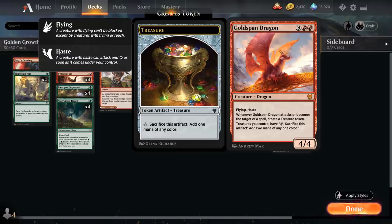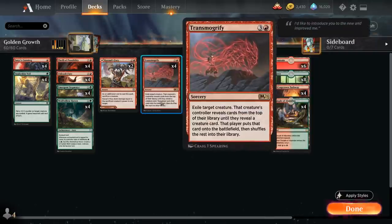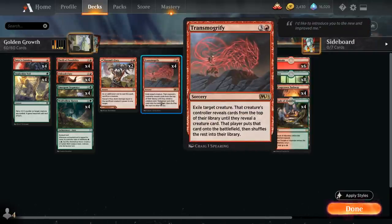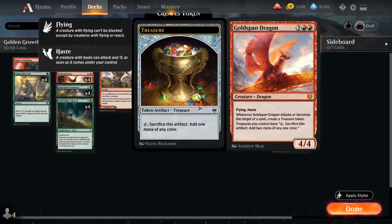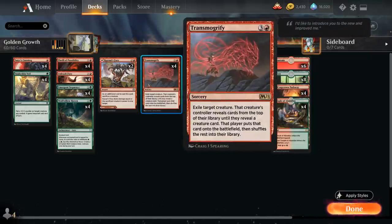We can even set up a turn 4 kill thanks to Transmogrify, which is another way to consistently find our Goldspan Dragon. It's a sorcery that exiles a target creature, and that creature's controller reveals cards from the top of their library until they reveal a creature card and puts it onto the battlefield. Since the only creature in our deck is Goldspan Dragon, if we target a creature token with Transmogrify, we're guaranteed to find it.